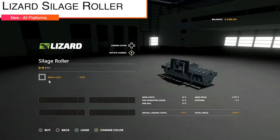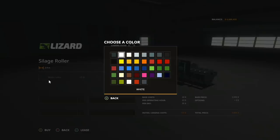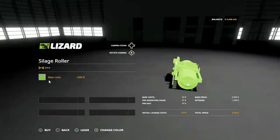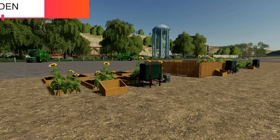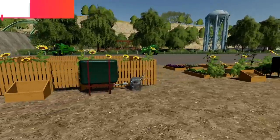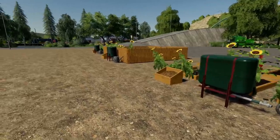Next up, new for all platforms, we have the Lizard Silage Roller. This is going to cost you $3,000 with a 2.9 meter working width, and you can change up the colors to whatever color you would like.